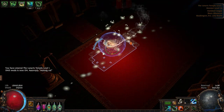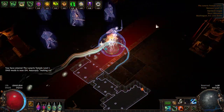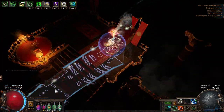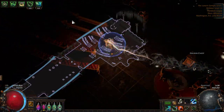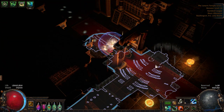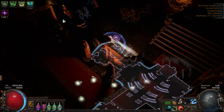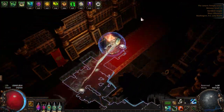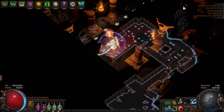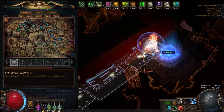Once you get to Lunaris Temple Level 1, it's basically the same as Solaris — follow the red carpet. It will lead you to a dead end at some point, and at that point it's going to be on either the left or the right side of the wall you encounter. Then it's the same thing again: just follow along the red carpet, and that will lead you to the waypoint — though sometimes you'll hit dead ends.